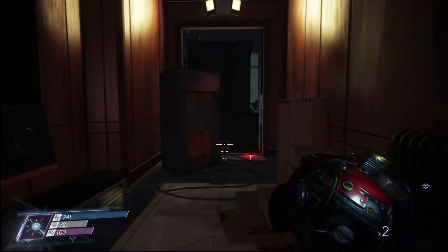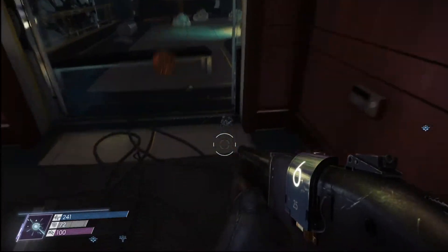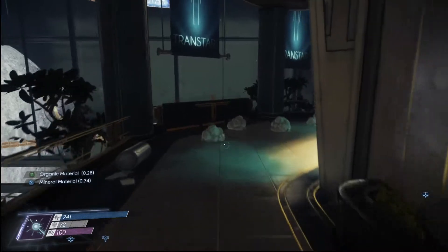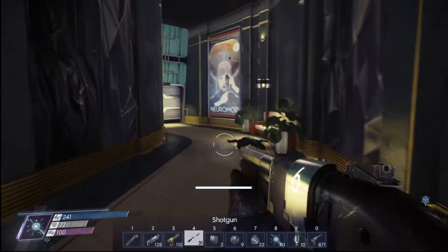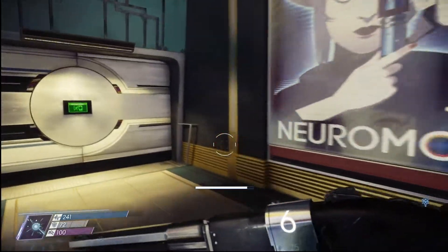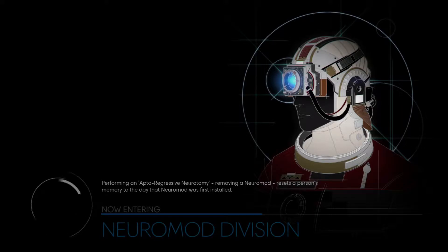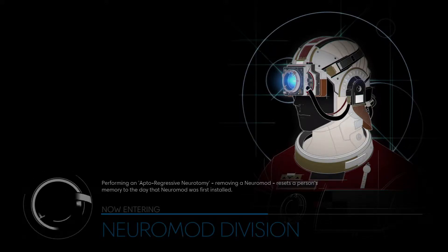I don't use these recyclers for anything important. I'm always just using them to clear paths. I don't even use them for DPS or anything like that. Neuromod division — yeah, here we go. We gotta find the volunteer quarters. Hopefully the actual objective will send us in the direction we need to go.